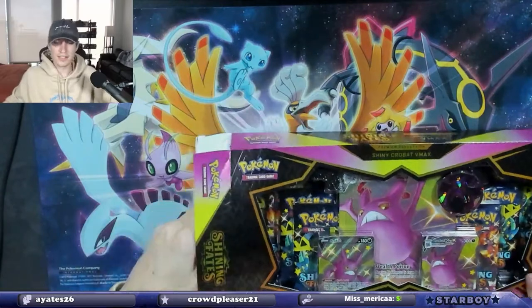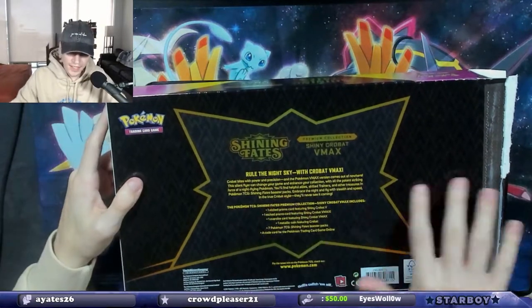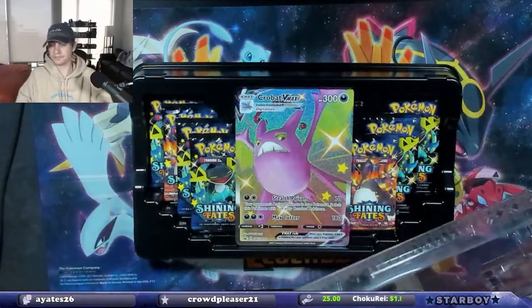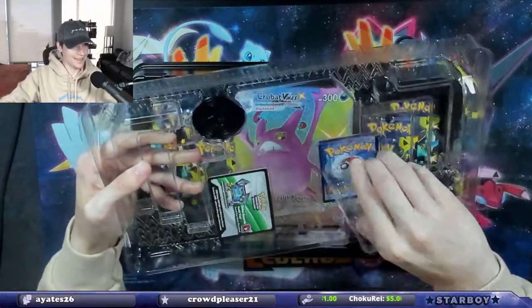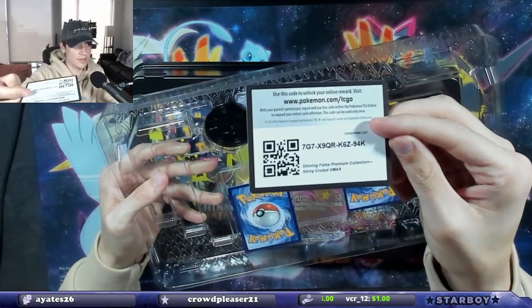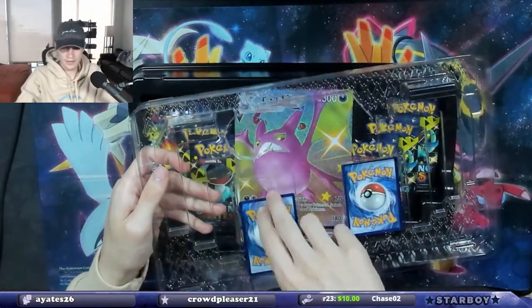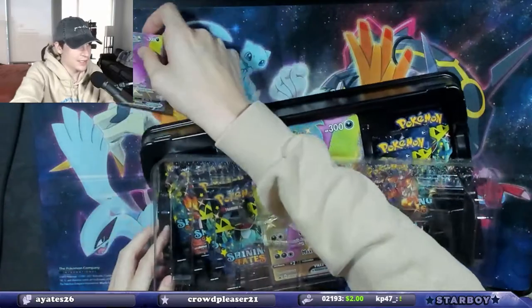Okay, we're getting in there — in there like swimwear, let's go. Yeah, let's see — rule the night, got the promo cards, didn't get my trash can but I don't care today. Let's open it up. Here is the code card for anyone that cares, and let's get the coin out — that's what the coin looks like, a nice shiny Crobat coin.